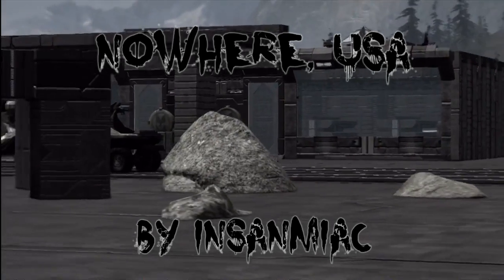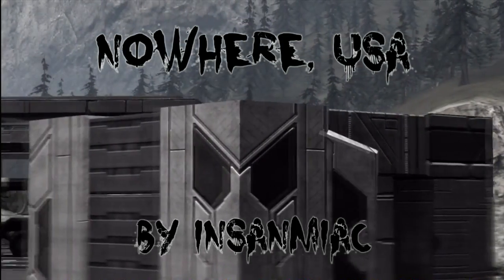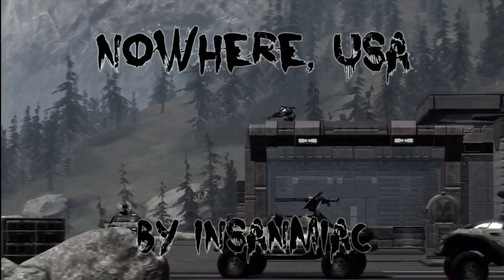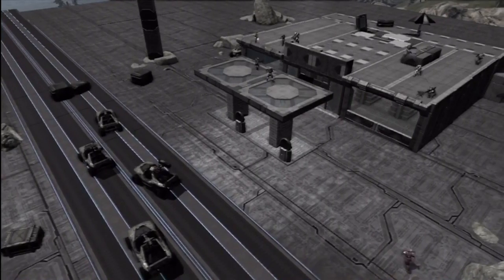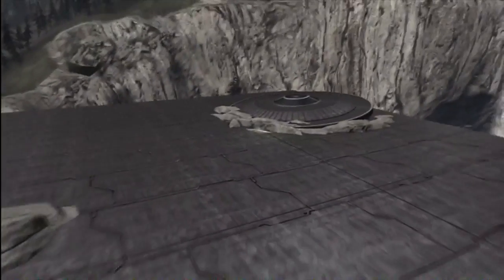This map takes place in a desolate town that's in the middle of nowhere. What he's done is made a retro gas station here surrounded by houses and an open plain. Insomniac does a great job of selling the theme of the map, and you really find yourself believing that you're actually in the middle of this open plain. What characterizes the map is the central structure — the gas station — and he used wall coliseums to make a nice flat plain.